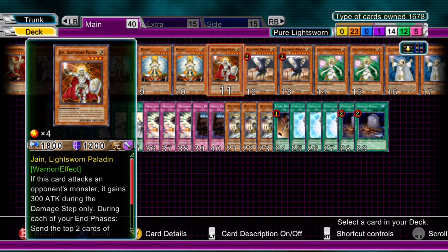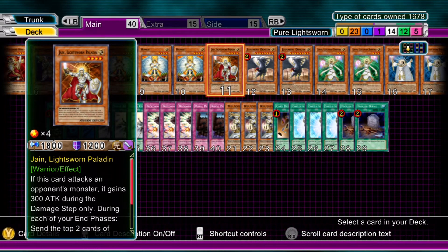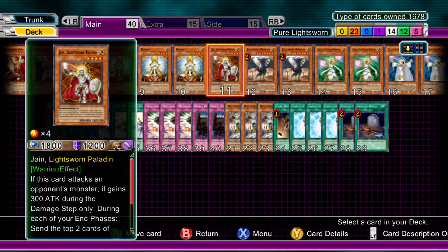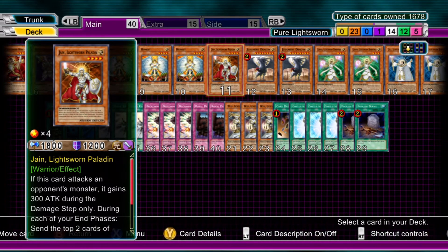One Jain, Lightsworn Paladin. I'm not too fond of it, but it has a nice little effect where you can summon it and it can go up to 2100 attack. Plus it's another fulfillment for special summoning Judgment Dragon. Not too fond of it, so only run one.